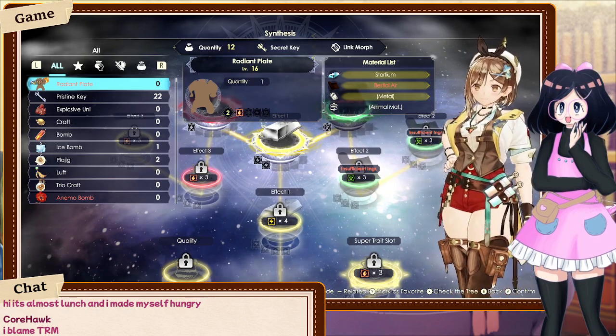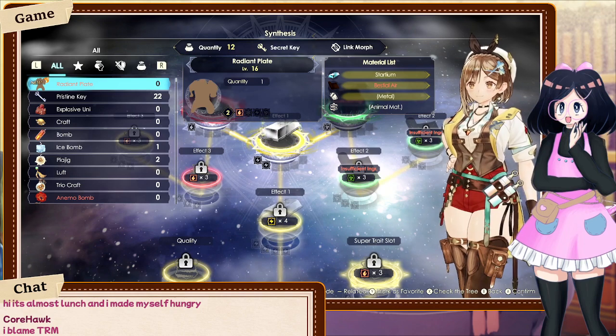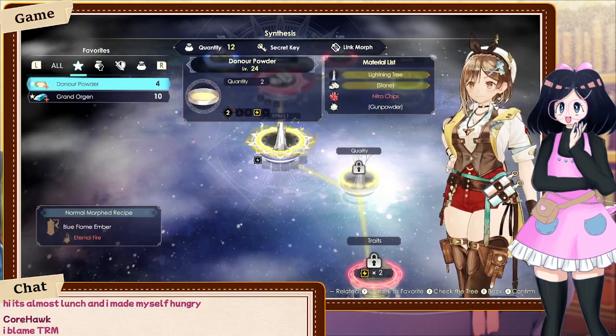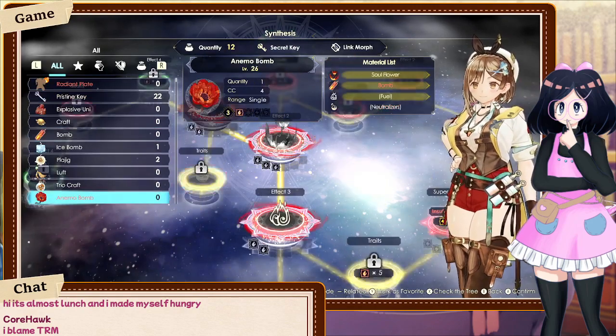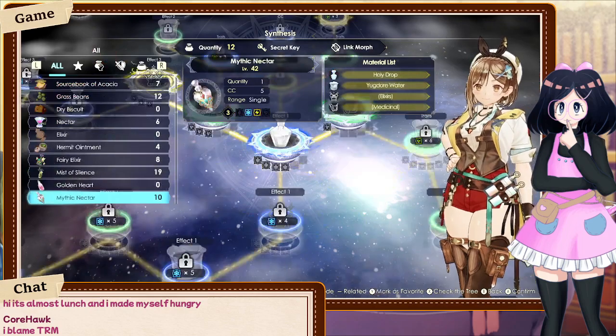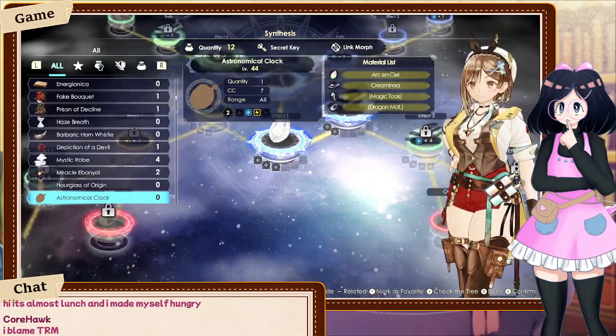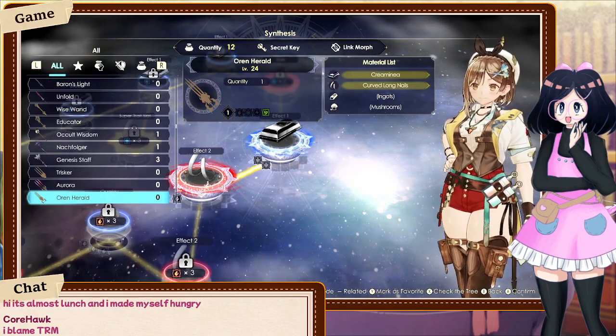I did find the radiant plate recipe in one of those random overworld chests — the supply points, that's what they're called. We're going to get this done. We need to make three of them, but we need to make some beast sealer before we can make them.